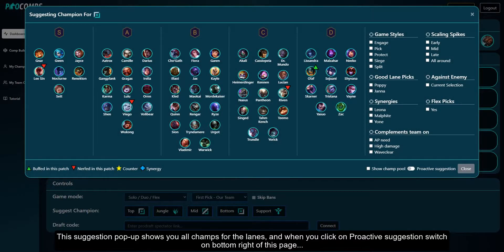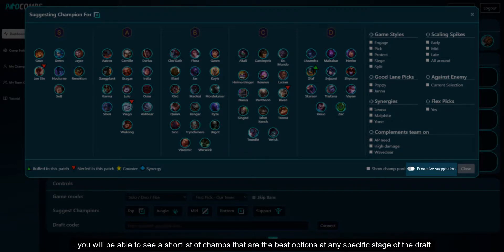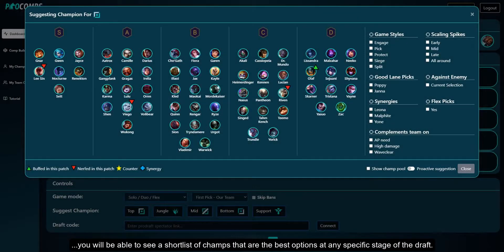This suggestion pop-up shows you all champs for the lanes, and when you click on the proactive suggestion switch on the bottom right of this page, you will be able to see a short list of champs that are the best options at any specific stage of the draft.